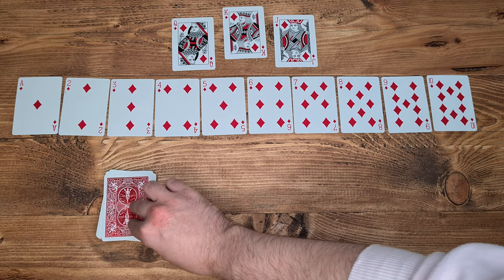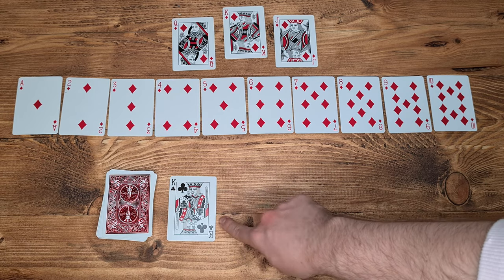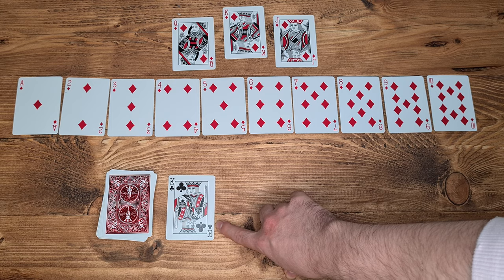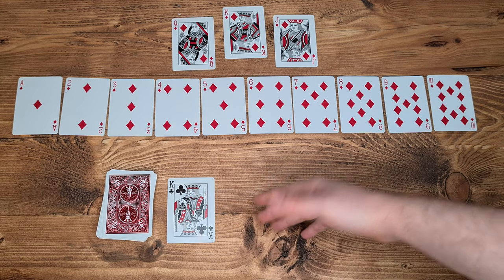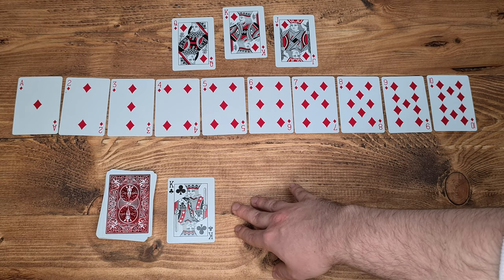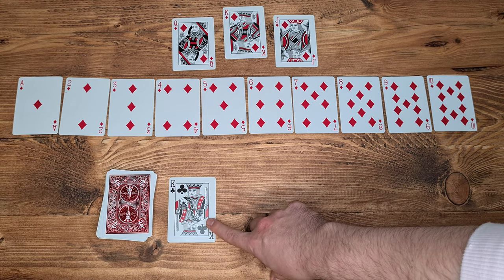So you start by drawing your first card — you take the top card of the supply deck. And look at that, you've drawn yourself. Whenever you draw a face card in this game — and I genuinely didn't plan that, I've just shuffled this deck — whenever you draw a face card it counts as a critical success, which means you automatically succeed, as long as the face card matches the suit you're trying to find. In this case, we've drawn a face card of the suit we're looking for, and it also represents our character. Because we're playing as face cards that exist in the deck, your character is physically represented in this deck and their life can be on the line.